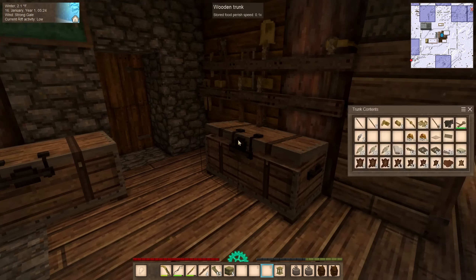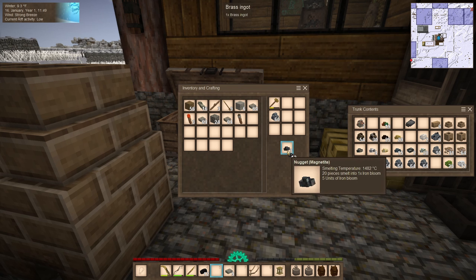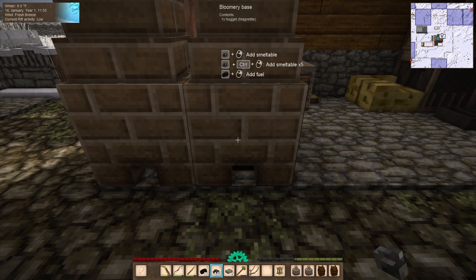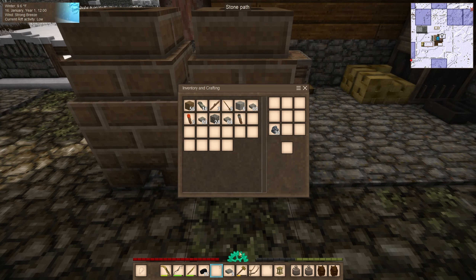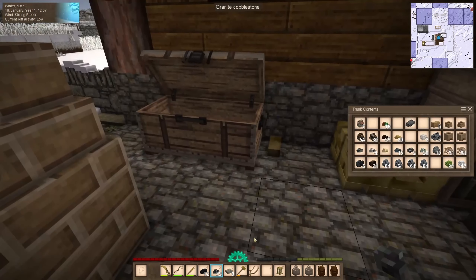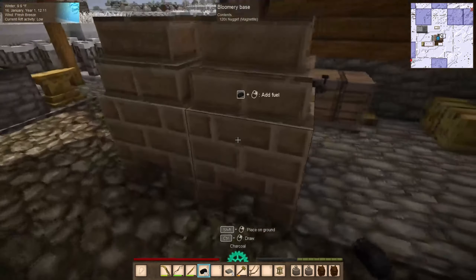We have a lot of work to do to make those ores usable. We have five stacks of 64 chunks of magnetite. Each bloomery can hold 120 chunks, which is enough to make six ingots. The charcoal takes six as well.